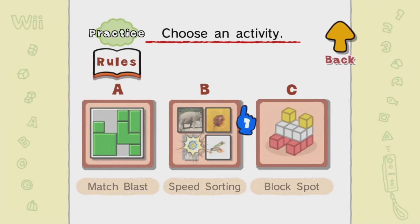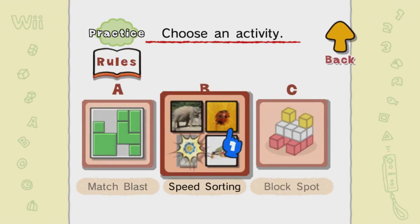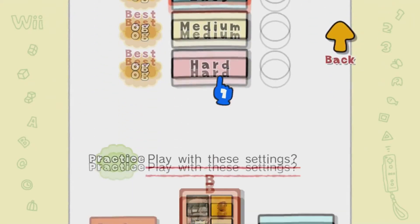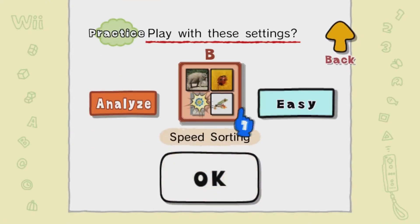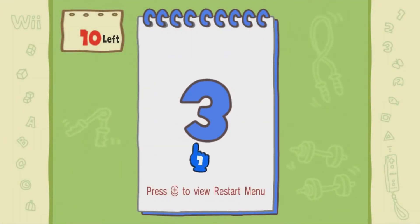Today, I'm gonna continue playing Big Brain Academy for Nintendo Wii and we're going to be doing Speed Sorting. Let's get right into it. Let's see what this is all about — as always I'm gonna start by doing easy, then going to medium, and then going into hard difficulty. So let's go ahead and try it.